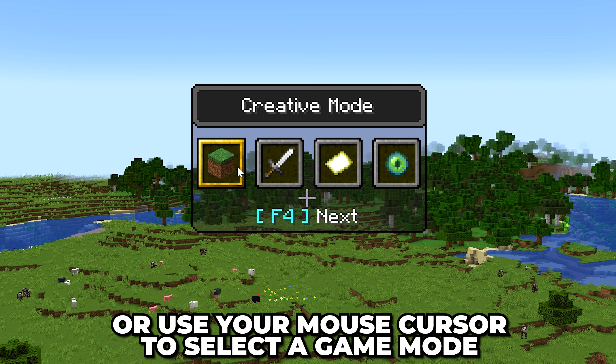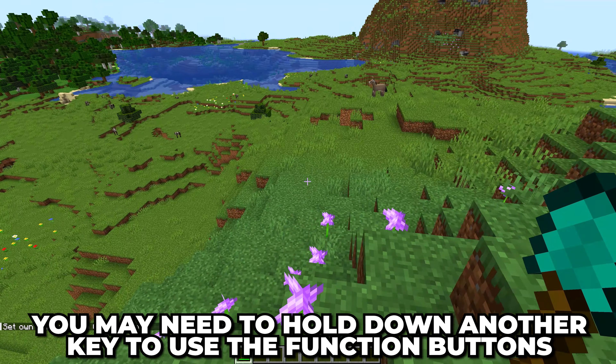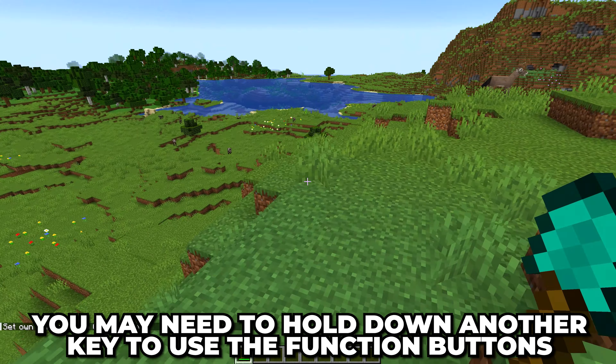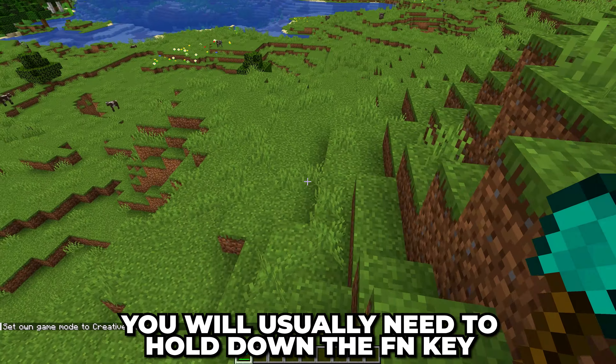Or just use your mouse cursor to select a mode. On some keyboards or laptops you may need to hold down an additional key to use the function keys — typically this would be the Function button, however it does vary.